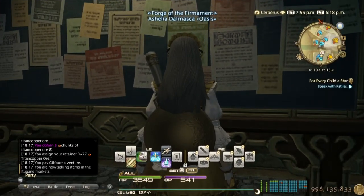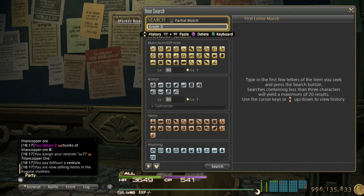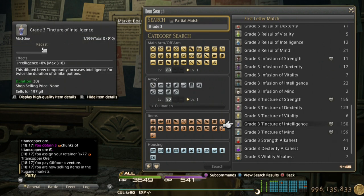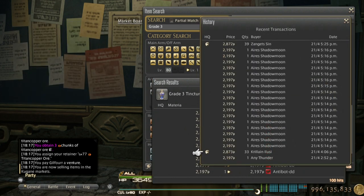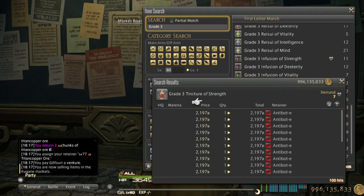Number two best way to make gil would be selling potions and food for raiders, especially food. You can sell grade two potions and grade three potions, but the main focus should be on food — it sells even more. As you can see, grade three potions sell well too, with people buying HQ from the sale history. For example, Strength potions are selling a lot and at a really good price right now.